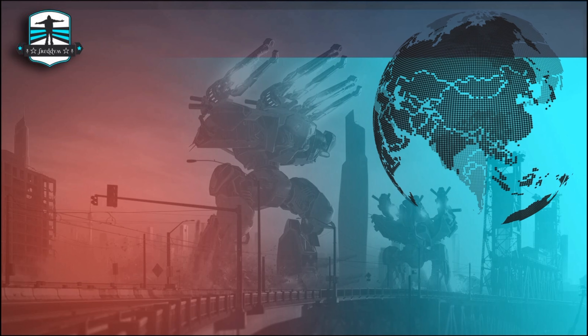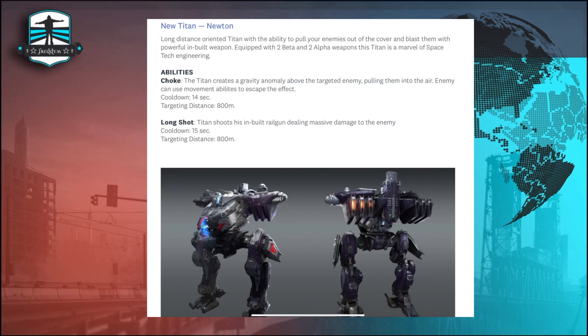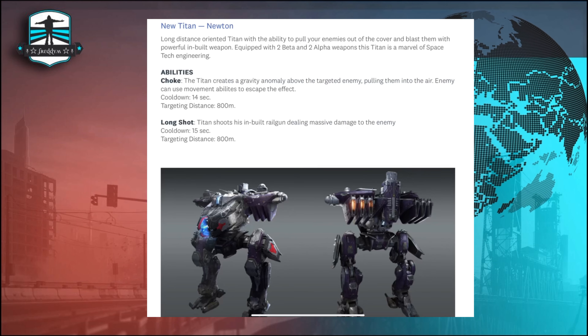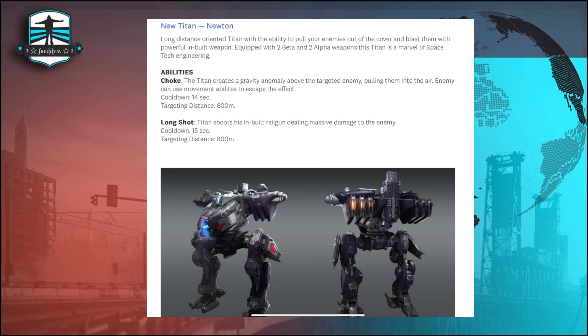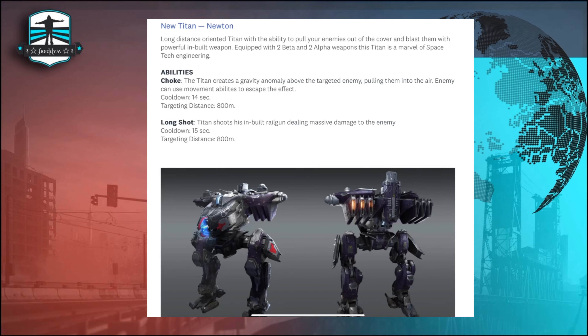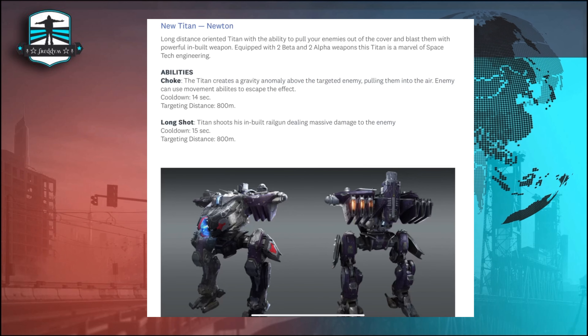Next we go to the new Titan and the new Titan weapons: Ability Newton Titan, Choke, and Long Shot. We have a sniper shot with 800 meter range and a 50-second cooldown. The Choke ability has a 14-second cooldown and a targeting distance of 800 meters.